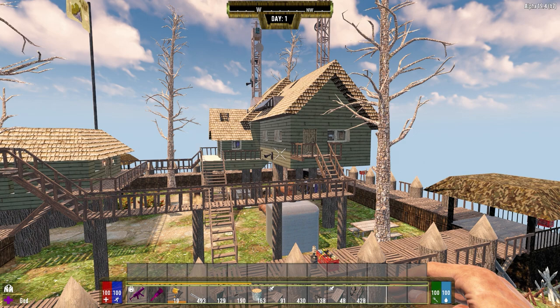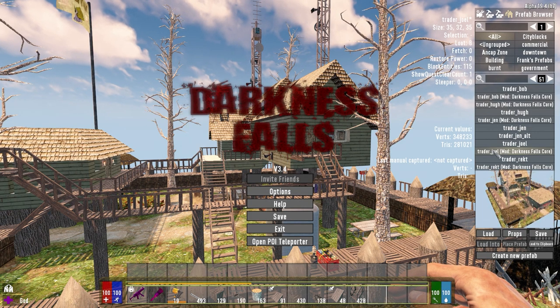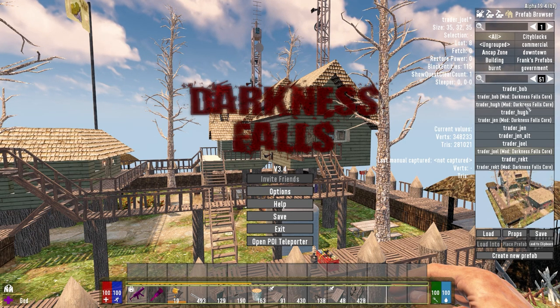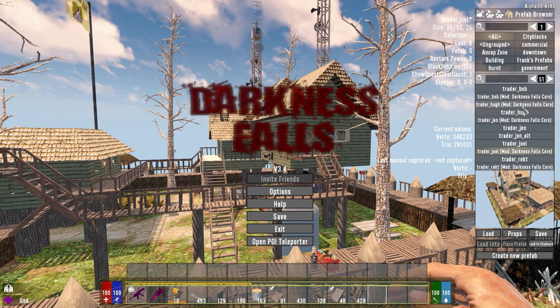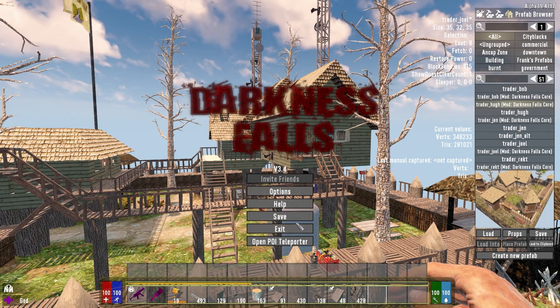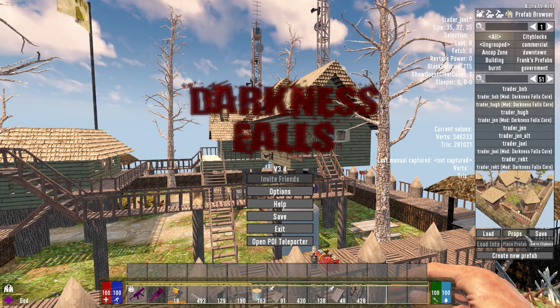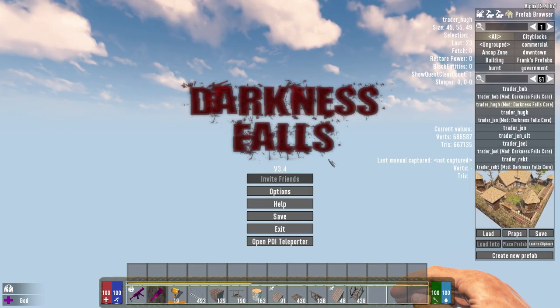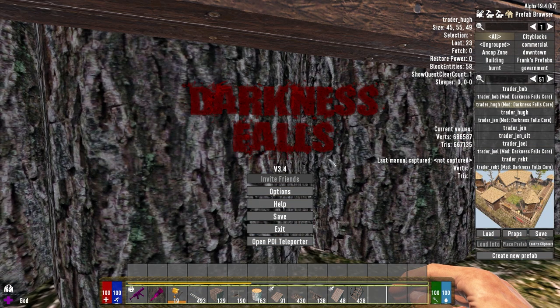Moving on — let's save Jen for a little later because I did way more work on her place. Let's go to Hugh next. Hugh and Bob are both in there — let me discard the changes and load this one. Hugh is the guy supposed to be in the cold biome because he's got the old wooden shack. I went with the idea that the place was a lodge at some point — maybe a travel destination where you would go and rough it out in the wilderness.